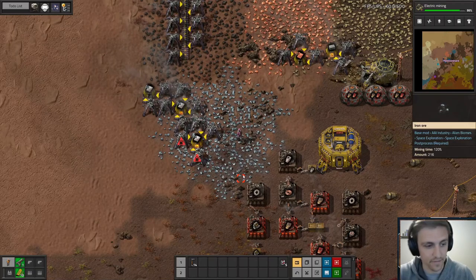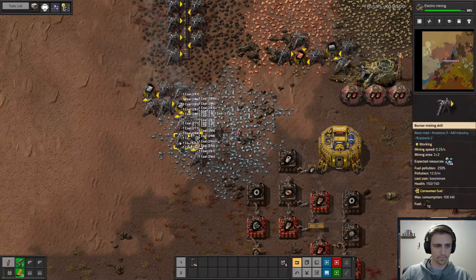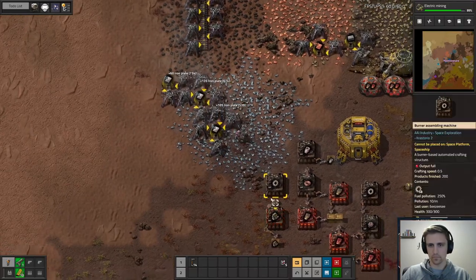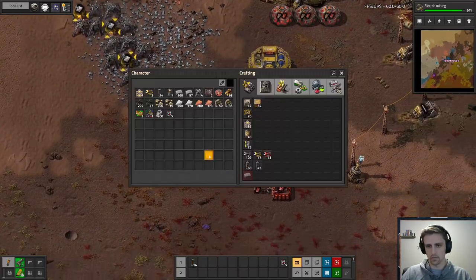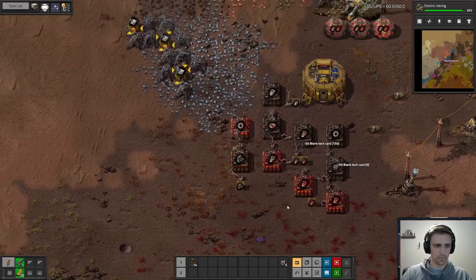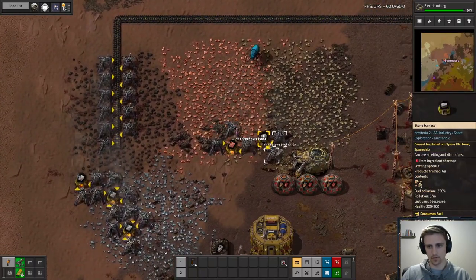You don't use logistic bots at all — really? A little bit surprising. Why is that? I make the game too easy — yeah, I can understand that. So what do you do, just like speed runs? What do you like about the game?